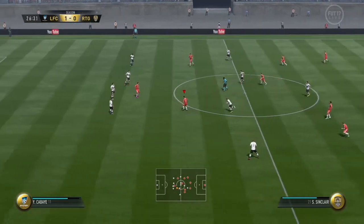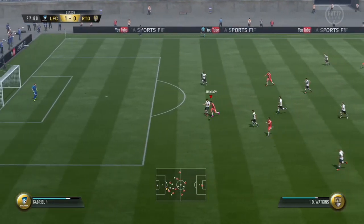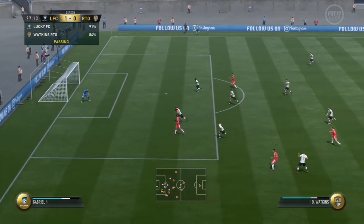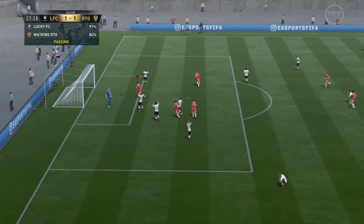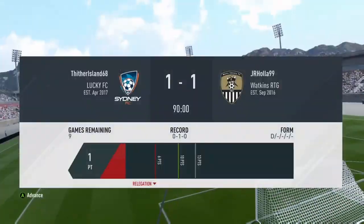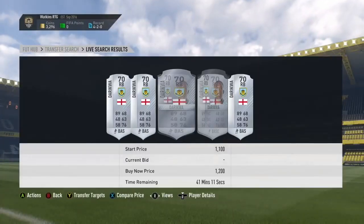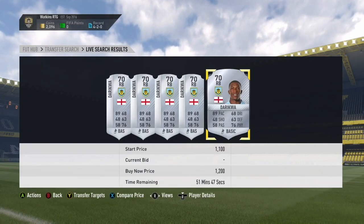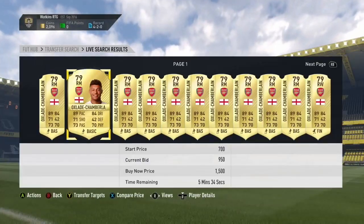Into the gameplay we go. As you can see, I did just concede a sloppy goal which I shouldn't have conceded, from Figuli. However, we do manage to equalise with the one, the only, Olly Watkins. I felt a bit more comfortable in this game — I thought I'd win easily, but we drew 1-1. So after that game, I decided to go out to buy a left mid to left wing, a new right back because our right back wasn't doing particularly well, and Alex Oxlade-Chamberlain.